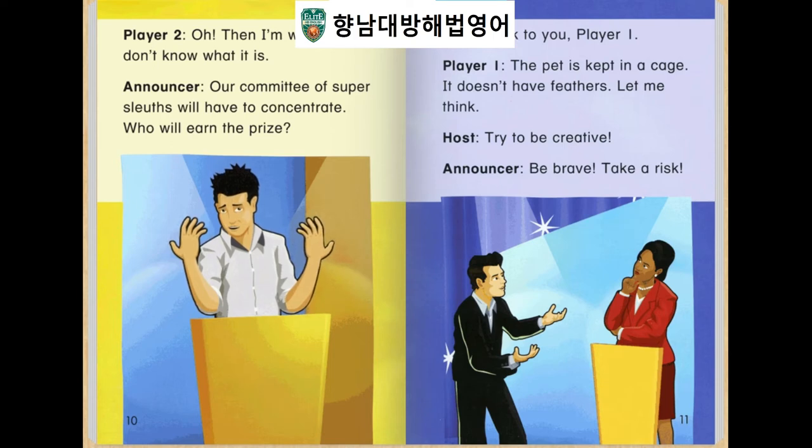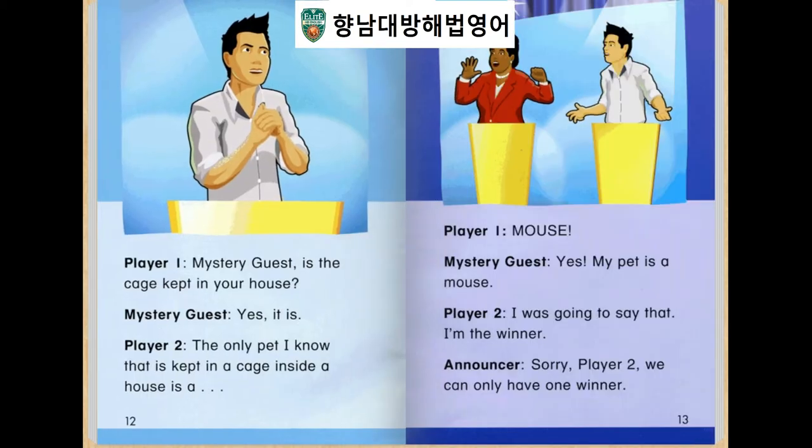The pet is kept in a cage. It doesn't have feathers. Let me think. Try to be creative. Be brave. Take a risk. Mystery guest, is the pet kept in your house? Yes, it is. The only pet I know that is kept in a cage inside the house is a mouse. Yes, my pet is a mouse.